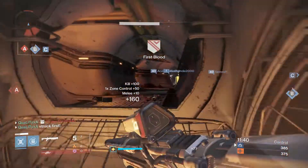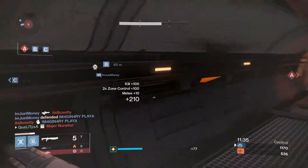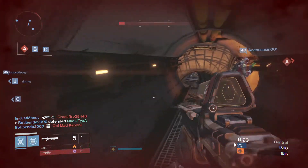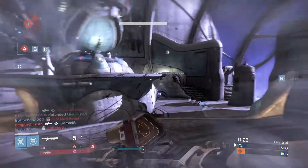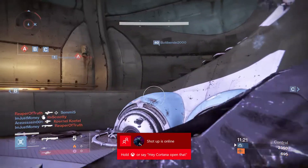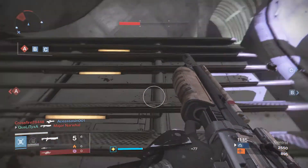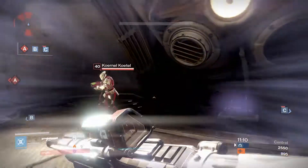We got one kill so far! All right, there's two — this challenge might be a little bit too easy. Oh, I thought we nearly had three then. We'll go for a punch kill — no, we won't. I'm not dying there — I had to shoot him then. So we've got two shoulder kills so far, going to run around here.